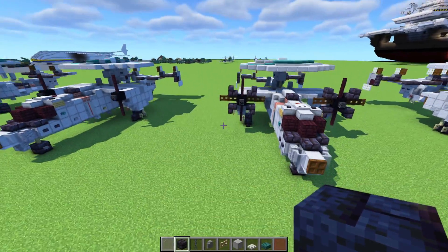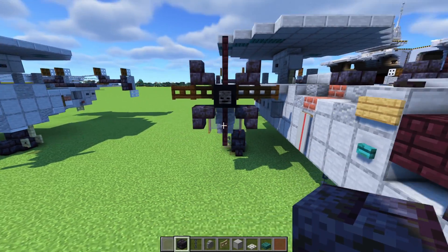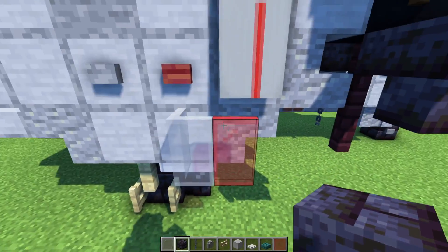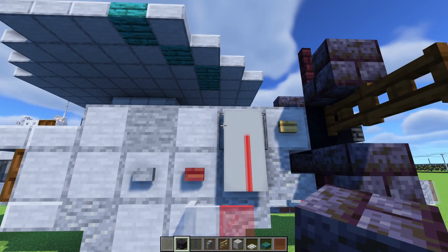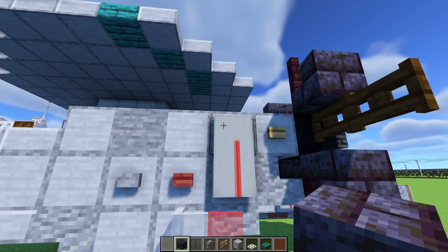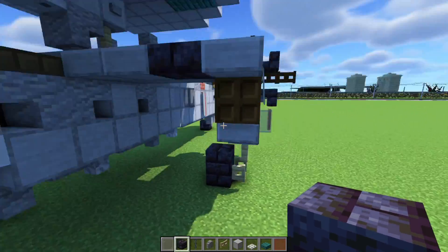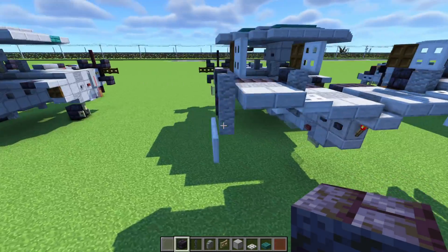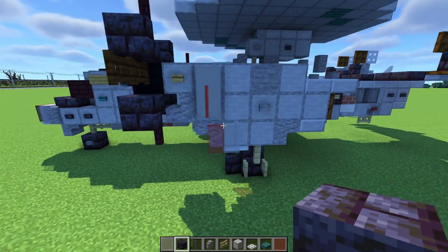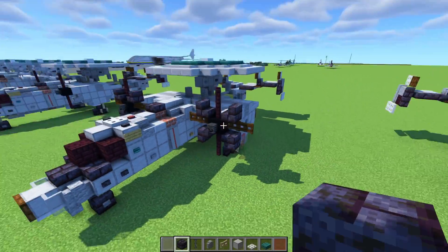Next step — finish up the rest of the propeller with this pattern. Add in the landing gear cover, then the same red stripe but cover up the top one third of it with light gray. Add some buttons on the side. The other side is pretty much the same thing.